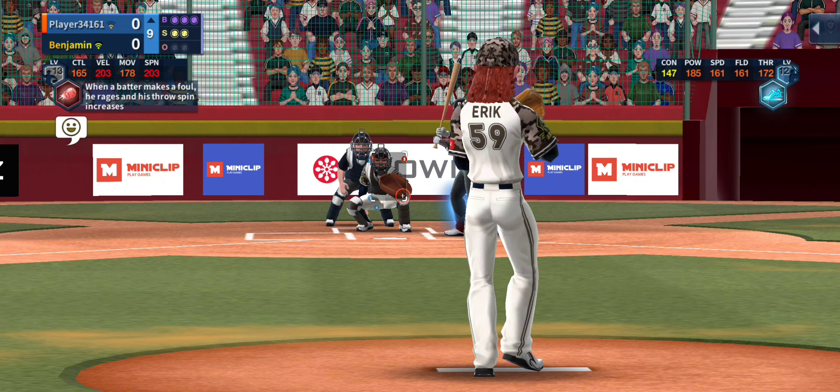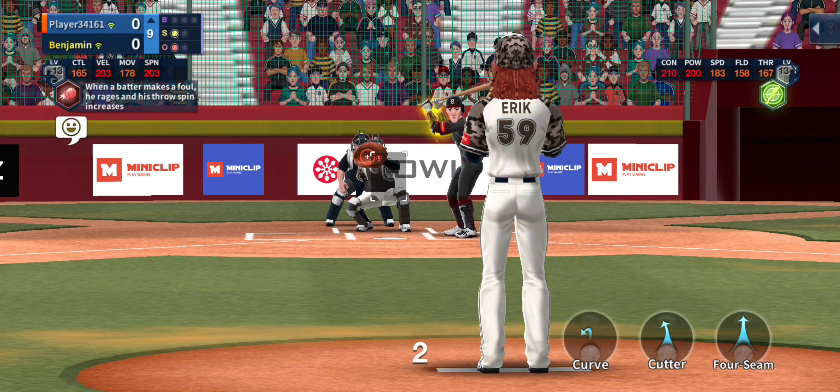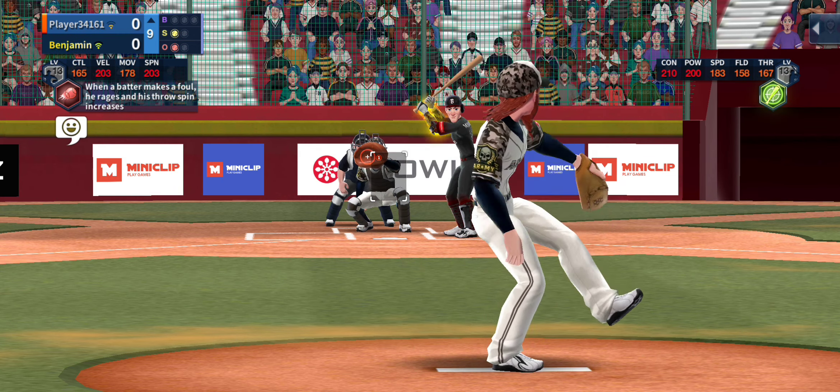Eric's right-handed. His four-seam fastball is straight. His cutter is going to move to the outside to right-handed batters. So should you throw the cutter down the plate? No. Throw it outside a little bit, make the batter chase. Change it up — cutter, four-seam, cutter, four-seam. You've got to use some movement.